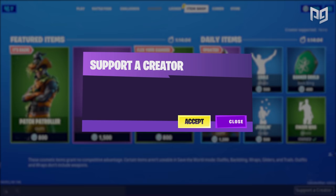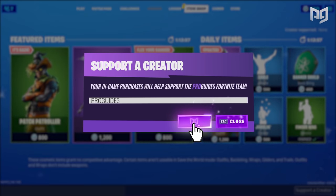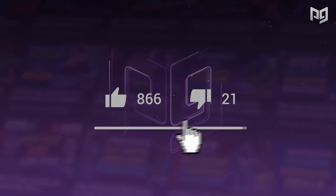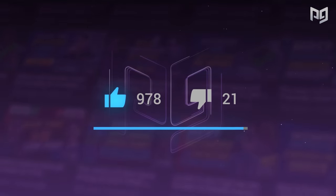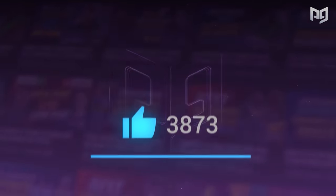A lot of you guys were asking for a creator code, so we went ahead and made one. Be sure to use code PROGUIDES in the item shop when doing any kind of purchase to support your friendly ProGuides Fortnite team. Also, be sure to drop a like on this video to show your support. We strive to bring you the best content available. With all that being said, let's get into the video.